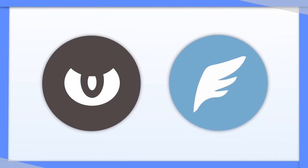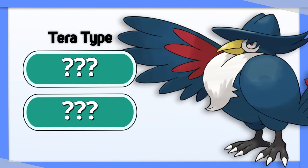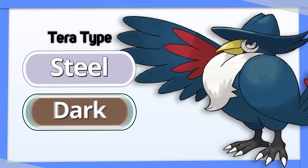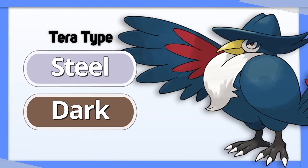Honchkrow: Dark and Flying have surprisingly good offensive coverage, leaving you with two options. Tera Steel to help Honchkrow stick around for longer, or Tera Dark to help it do even more damage.